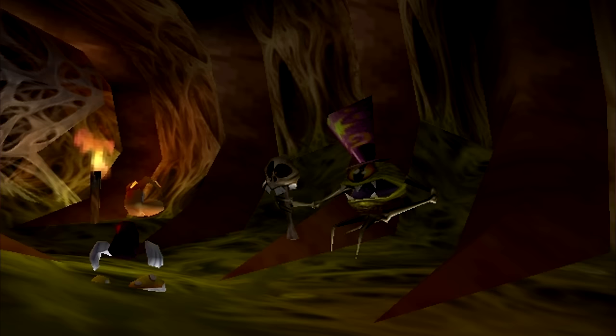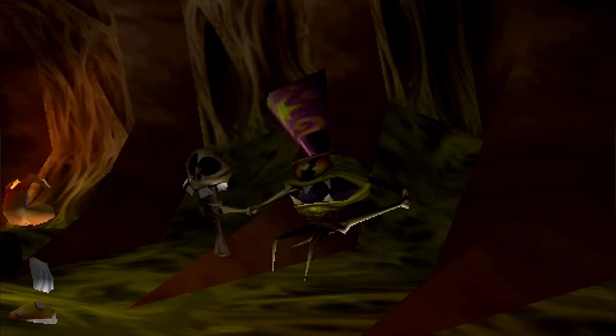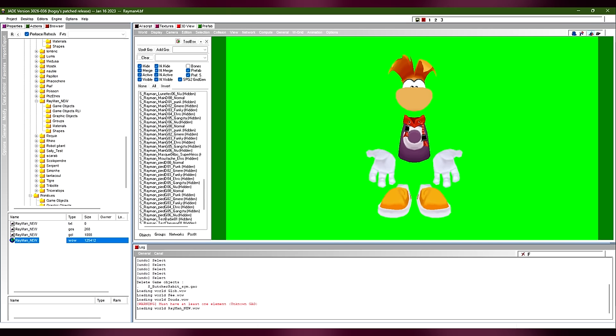Yano in Rayman Origins. Even though Yano does not make an in-game appearance in Rayman Origins, he is mentioned in the manual and the official website. It is stated that he was the result of the Bubble Dreamer's first nightmare and now harasses the land by creating dark toons left and right.